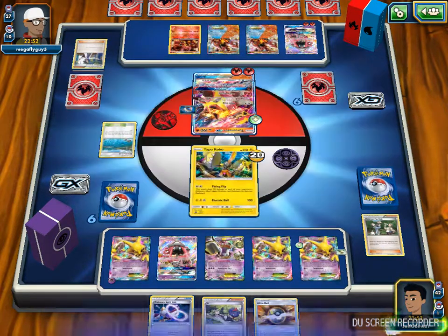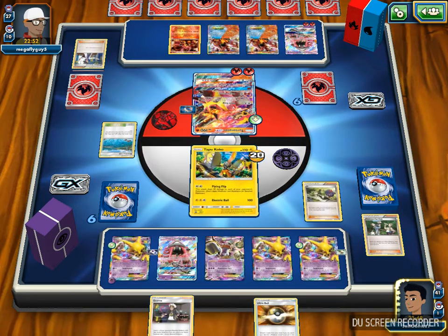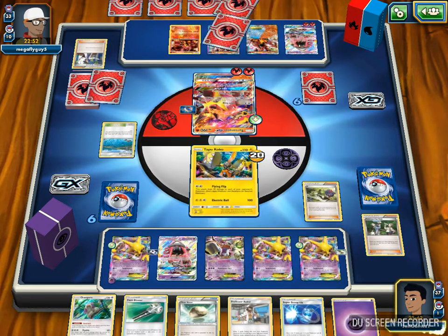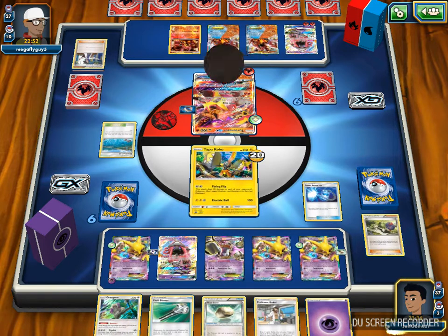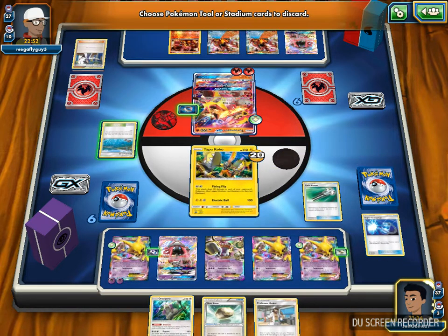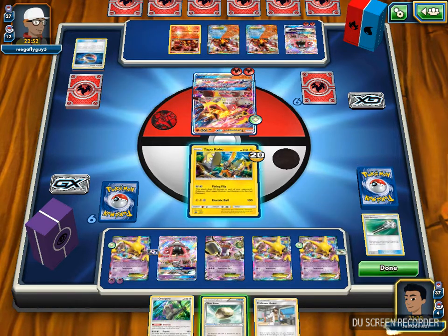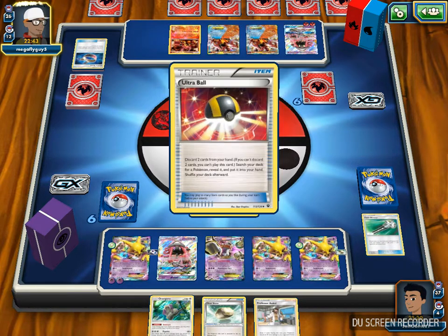So next turn I'm going to draw a Guzma. I'm going to attach the Spirit Link to the Alakazam with the energy on it and play the N. Hopefully I draw a Mega and another energy so I can start hitting for damage right away. I didn't draw any Mega, but I draw a Super Scoop Up with a Hoopa. I'm going to draw the Alakazam EX and play the Field Blower to remove Brooklet Hill and the Choice Band, then pass again.